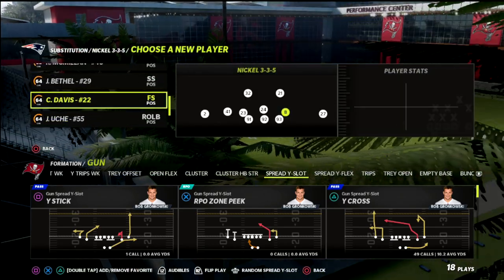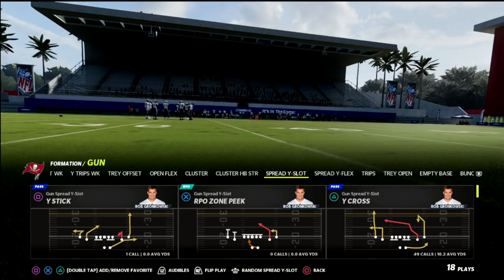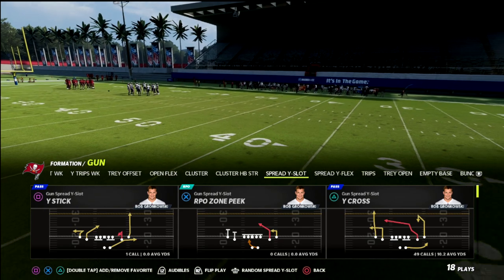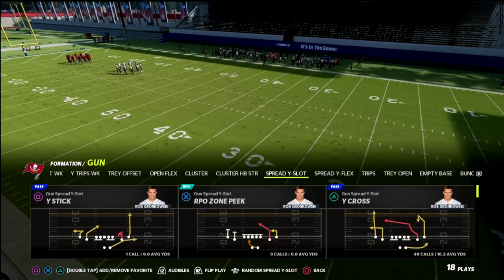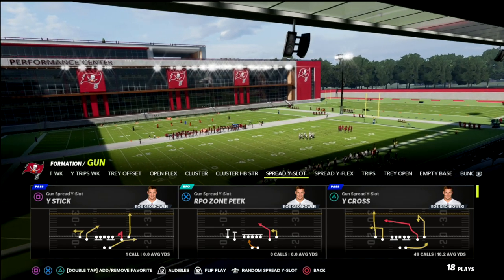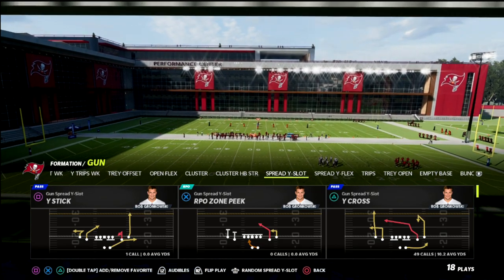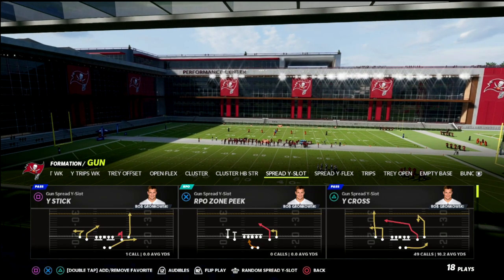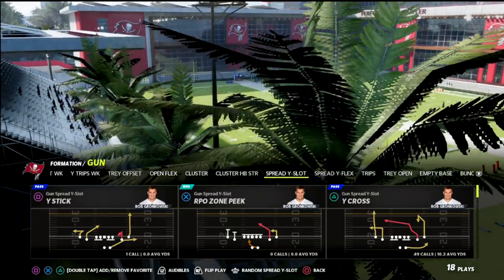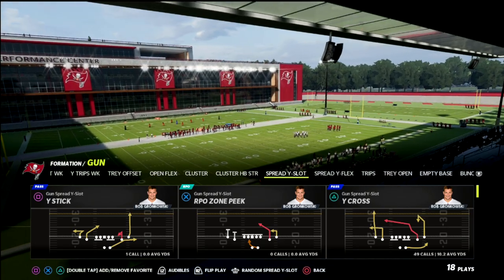Today we'll be talking about the Arizona Air Raid offensive ebook or Arizona Air Raid playbook. If you haven't already picked up my ebook for this offense, I'd really encourage you to do that — I'm going to put a link in the description. It is only ten dollars, and by signing up for our Patreon you're going to get access to not only the Arizona ebook but every Madden 22 offensive and defensive ebook.